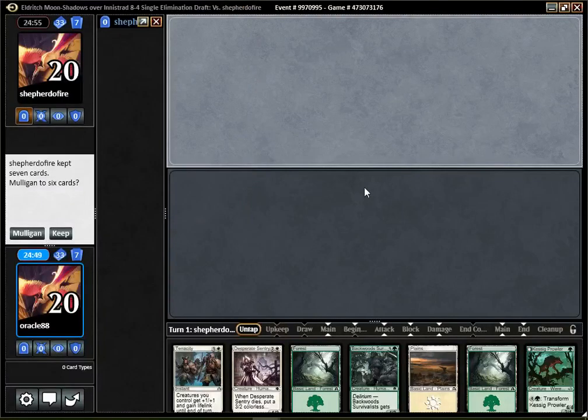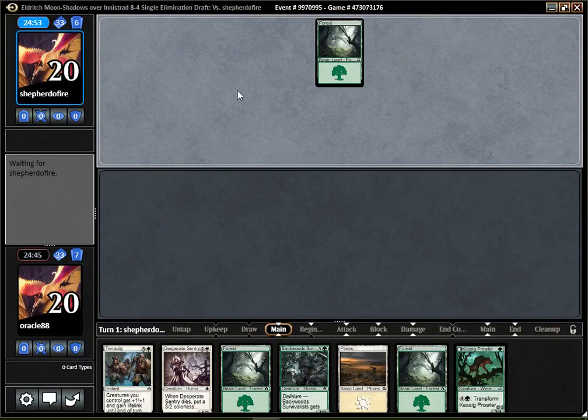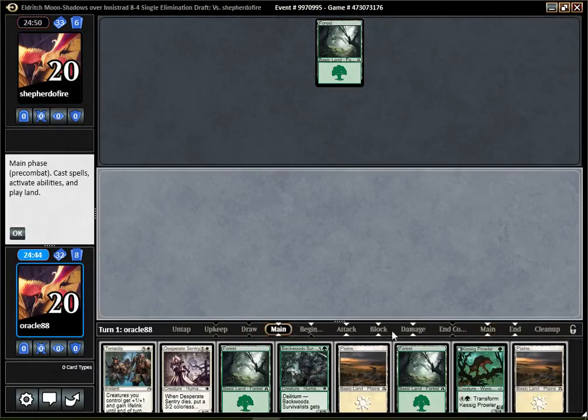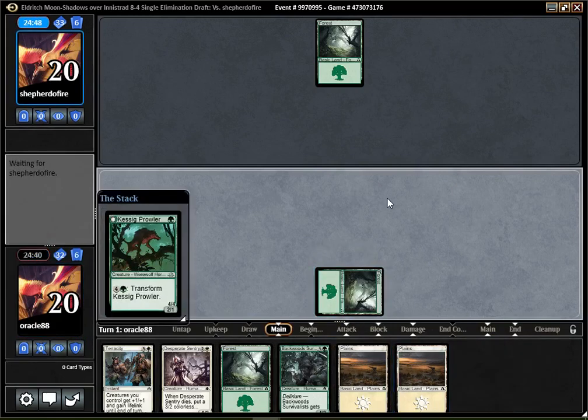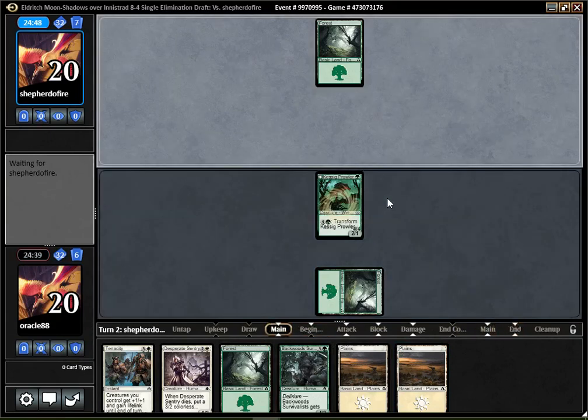Alright, we are back for round one. Very solid hand — I could use a two-drop, but that aside, it's pretty much perfect. I guess I have two draw steps just to draw a two-drop. Only one left now, but there's still hope.